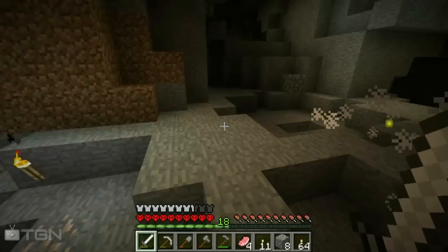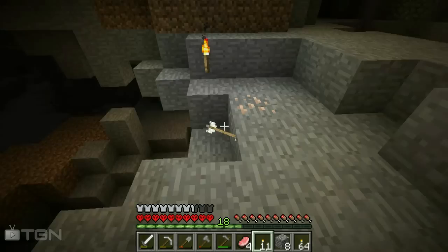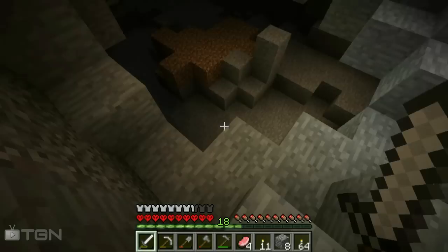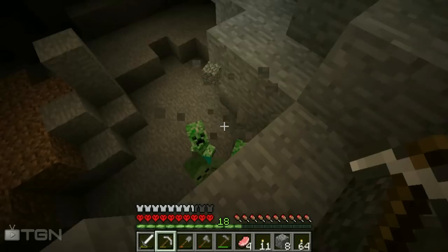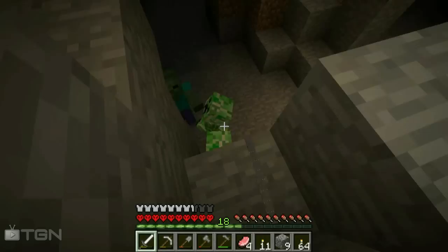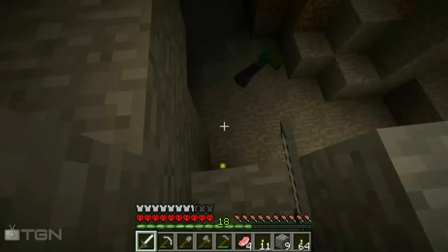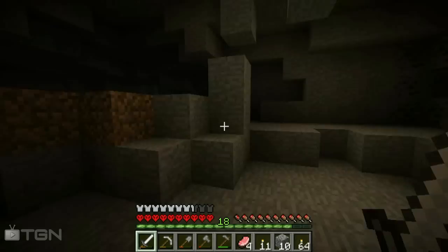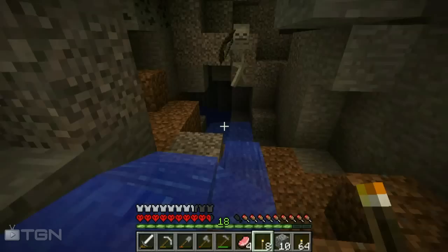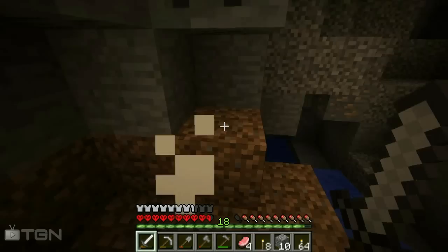Spider! Where did I just get hit from — back here? That's a weird place because I don't see anything. Holy crap, where am I getting hit from? Yeah he is down here — I can't hit him, that sucks. So much stuff hitting me. Look at all the arrows he shot over here — he was going crazy. I don't really care about the coal right now. That's the worst when you get hit and knocked somewhere you don't know — that could have been lava behind me, I would have died.